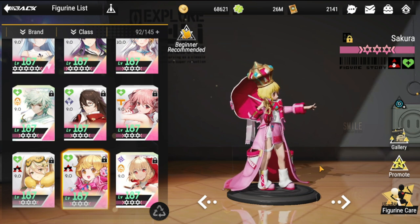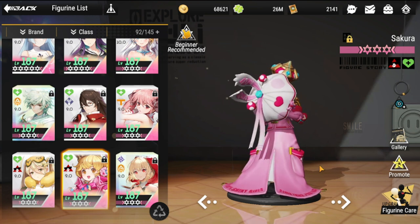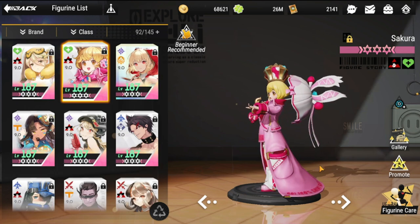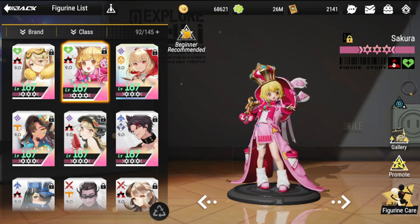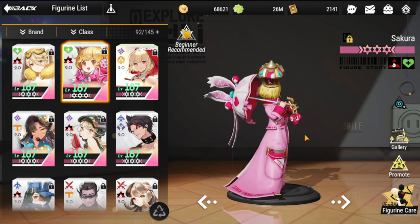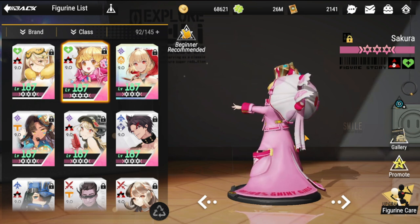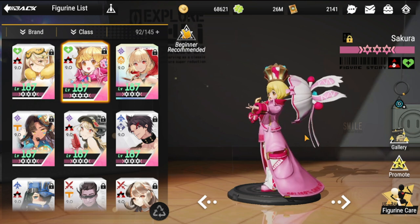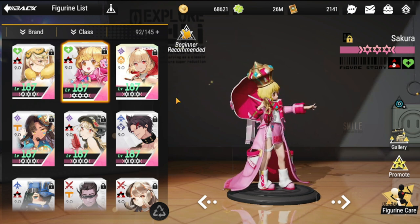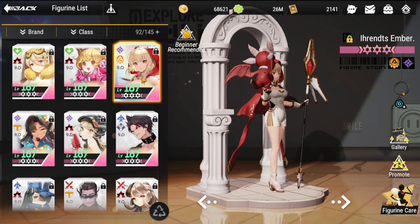Next would be Sakura. She is very valued for her silence. Silence is one of the most valuable things in PVP because it delays your enemy, especially if they're about to cast their ultimate. She'll give you an advantage in dealing damage early — particularly if you silence the enemy with high DPS, there's a big chance that figure will be delayed in dealing their damage.